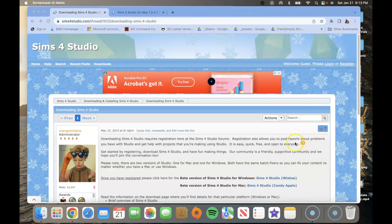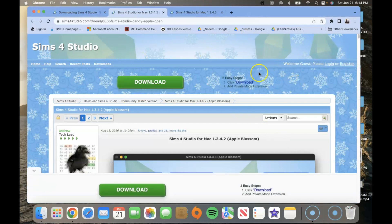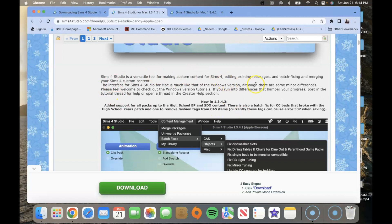I'm going to have this link in the description, so you guys will be able to get to this no problem. When you get to this page, feel free to read — reading is never going to let you guys down. Even if I miss something, they won't, because they created the mod. So the beta version of Sims 4 Studio for Mac is the one you want to click. We're going to click Sims 4 Studio Mac Candy Apple. Once you click that, it's going to bring you to this tab. It'll show you what the Apple Blossom looks like — the animation tab, the build, all that.